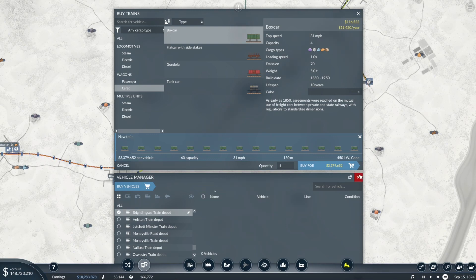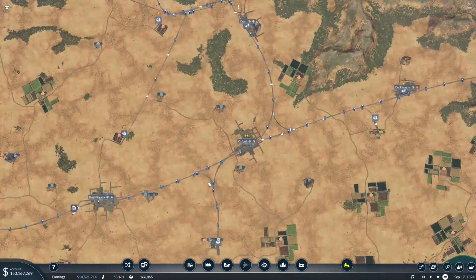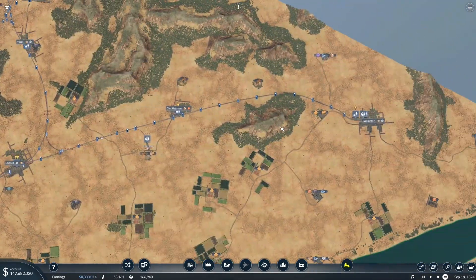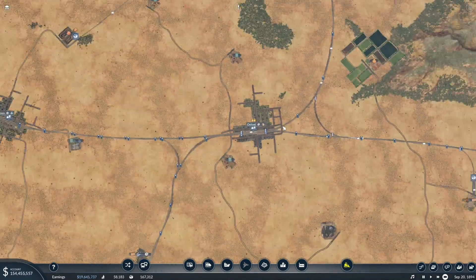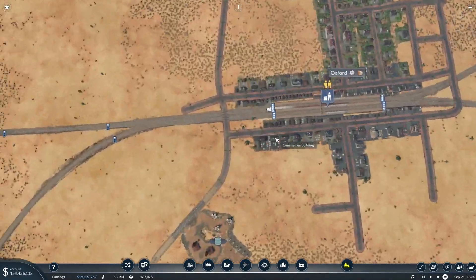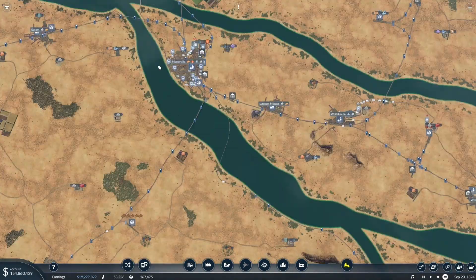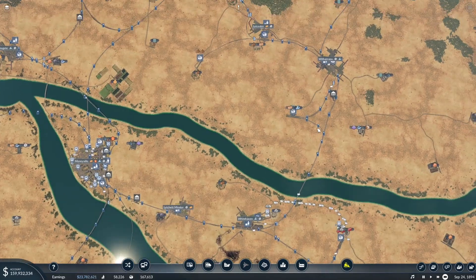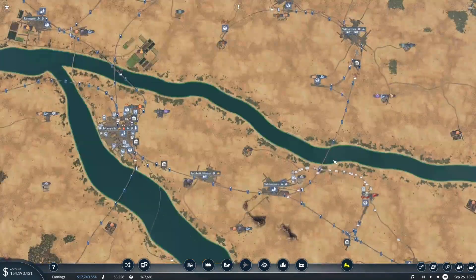There are a lot of places up here as well — like Oxford, Yarm, and Limington — I think those are the three we're going to get set up, because they require both goods and machines. We can't be forgetting about Moneyville and its demand for machines, which will come in through Withensee.